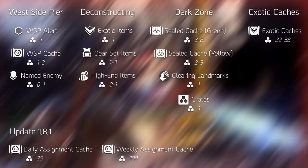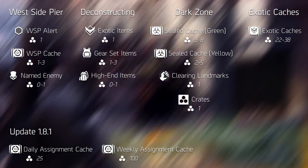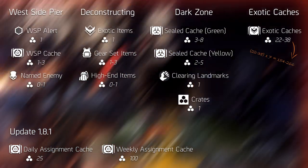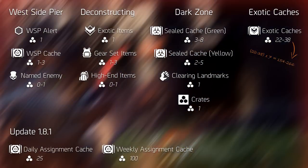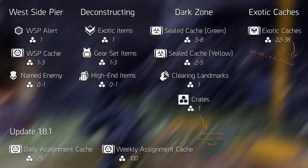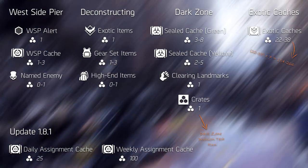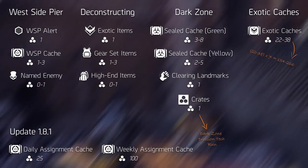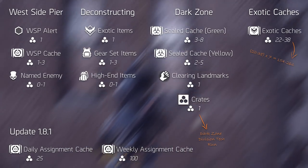To come to a conclusion, the most effective way of earning Division Tech is through exotic caches. Play all the heroic and legendary missions and incursions — if you complete them all, you can earn between 154 and 266 Division Tech. After that, you simply want to farm the Dark Zone using a specific route. We're currently creating a Division Tech farming route, but we want to do it properly, so it's reserved for a future video. You can find it in the end screen or description once it's uploaded.